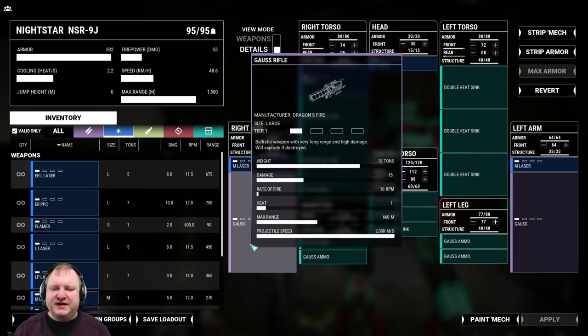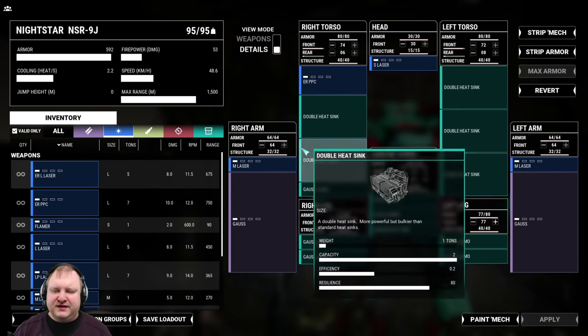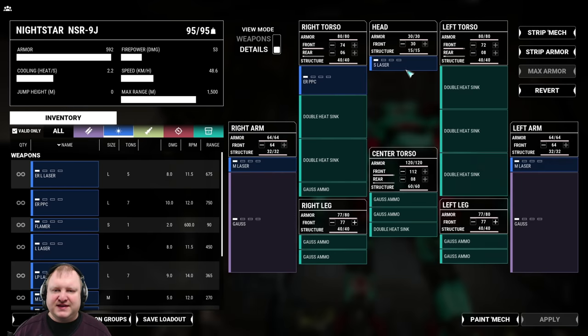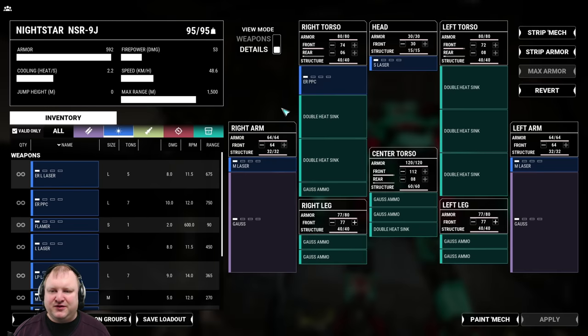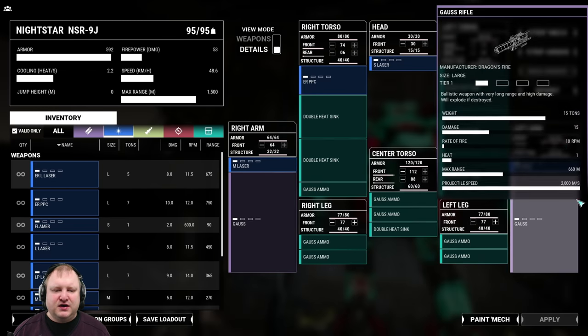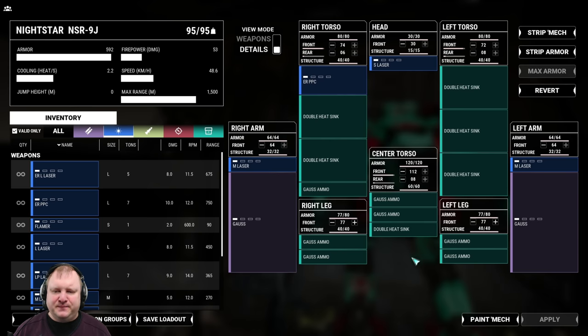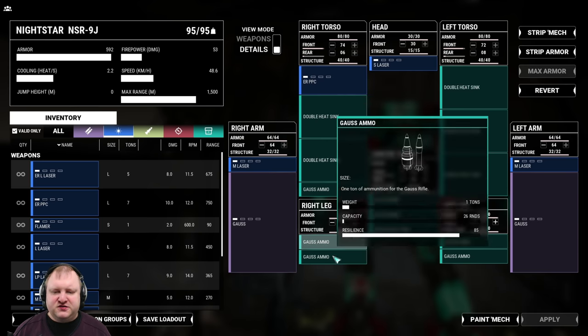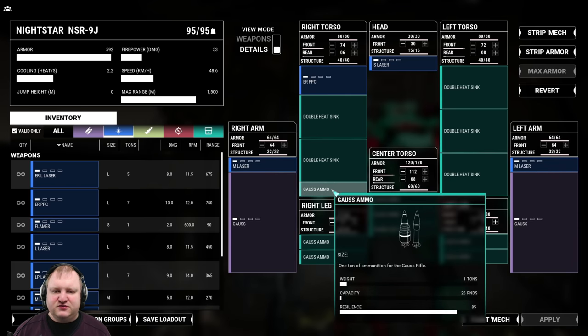As you can see, we're running double Gauss Rifles, and of course the ERPPC in the large laser slot in the right torso. Then I've chosen to go with two medium lasers and a small laser, to provide a little bit of extra point defense once we've shot our Alpha Strike, because in MechWarrior 5 Mercenaries there is no Ghost Heat, so we can shoot two Gauss Rifles and an ERPPC together no problem. In order to have enough ammo, we've got two tons of Gauss ammo in each leg, two tons in the center torso, and one ton in the right torso.